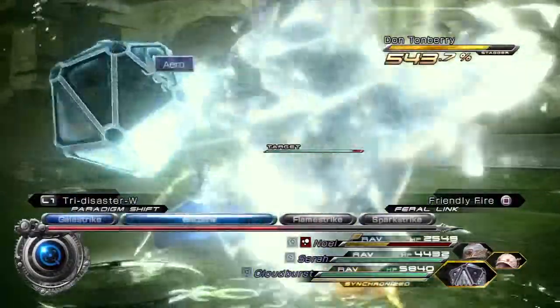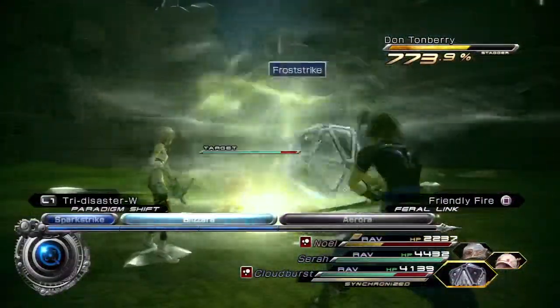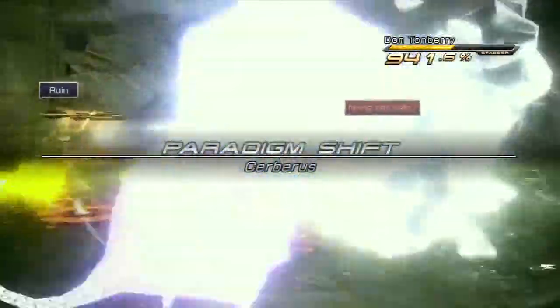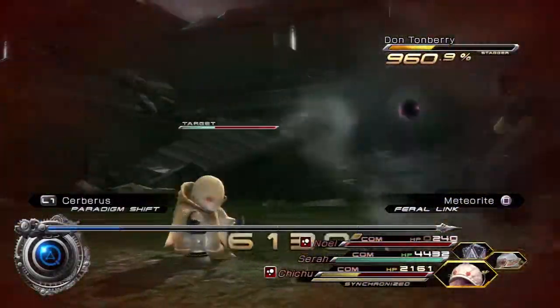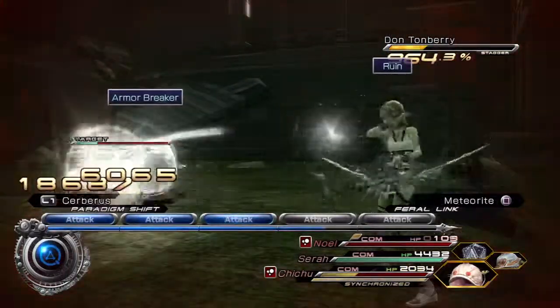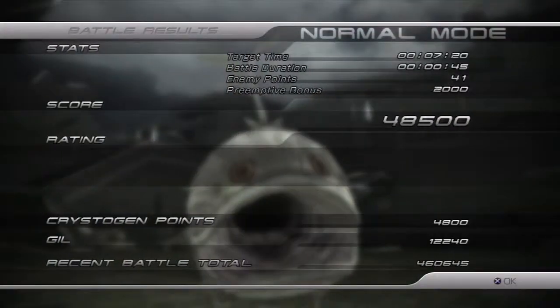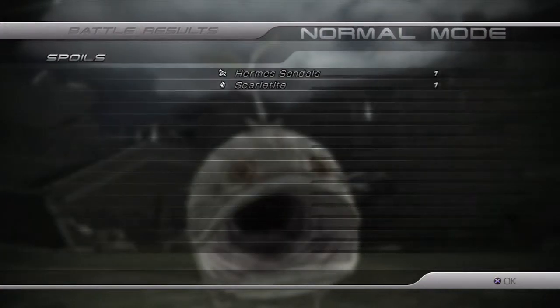It's a little hard at first, but once you farm the potent orbs, I wasn't really able to take him on until Chi-Chi was up to notch. But once I got Chi-Chi going, this guy wasn't even that hard anymore. Look at Chi-Chi — 18,000. Killed him. Five stars. 4,800 CP. Gil: 12,000. He also drops the Scarletite, which can be sold for about 12,000. This is my first time getting the Hermes Sandals, but that's also another plus. It's a great monster to farm.